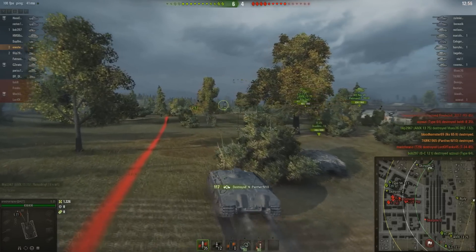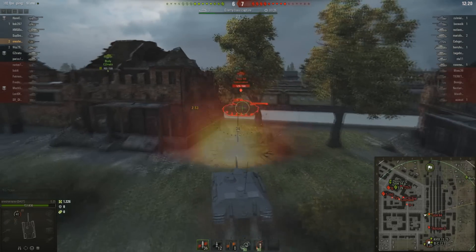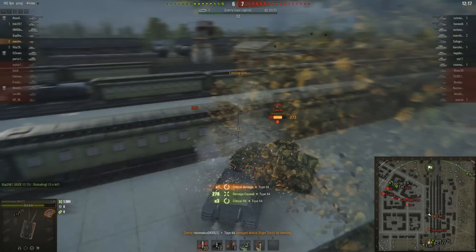At tier 2, we kick off the tank destroyer line with the Tacam R1. This tank is a proposed modification to the R1 tank. The turret would have been removed and replaced with a cabin for the crew and a new gun mounted on the chassis. The gun will be a Soviet 45mm 20K gun. There are no current blueprints as the project was cancelled and scrapped, but David did make an interpretation of the tank. Personally, I feel like this will play out similar to the UC 2-Pounder or the Panzerjäger I.